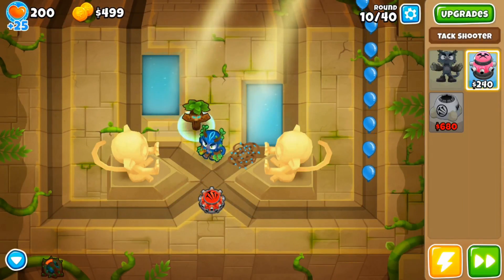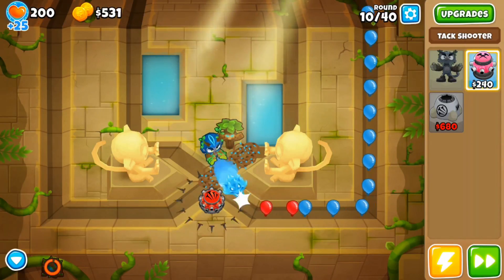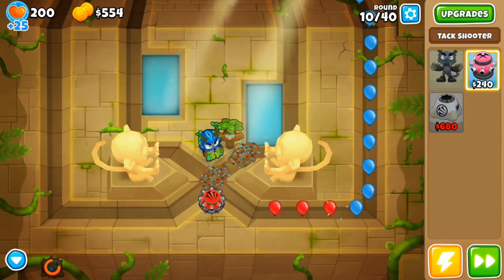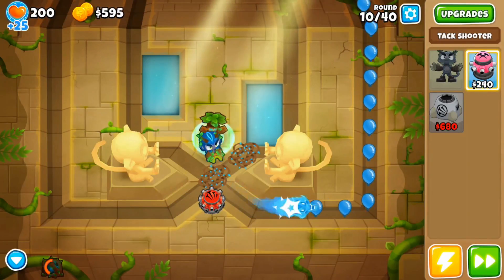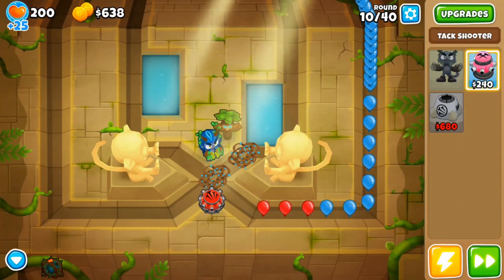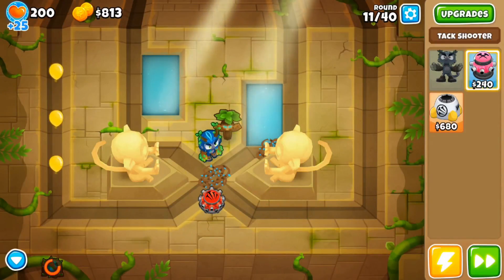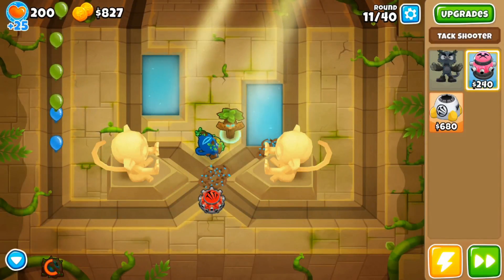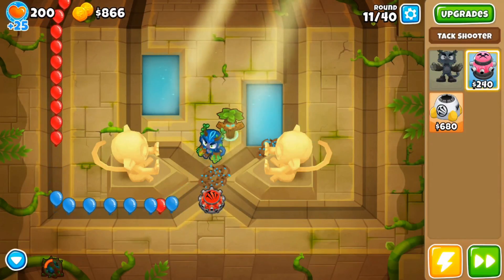That didn't work because I very nearly lost on round 37 due to a bunch of camo bloons my defenses weren't ready for — I had like five lives left, which I thought was hilarious. I figured I'd just beat it anyway and it'd be a funny story, but then the MOAB just wiped right through my defenses. So it was time to go back to the drawing board.